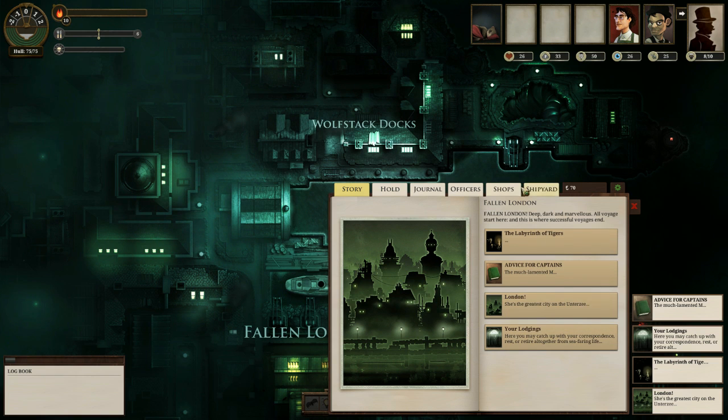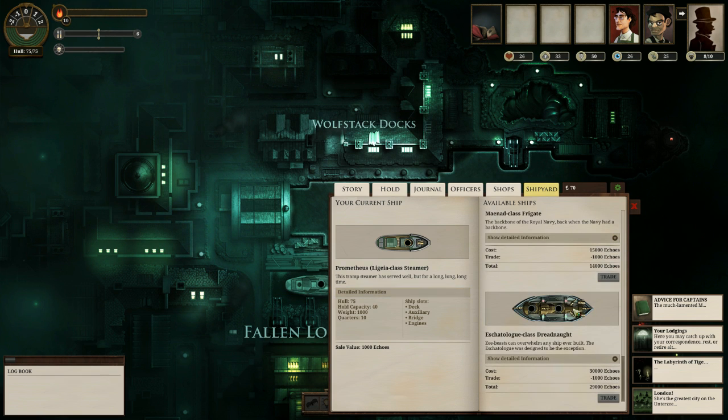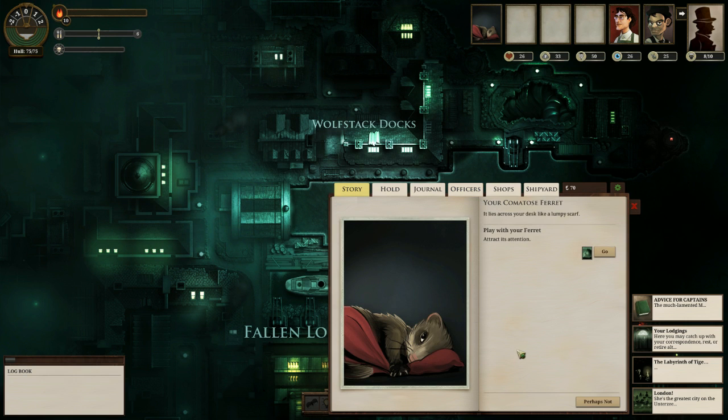You start off in London with a very basic ship — this one in particular, the Lagaia-class steamship, which has a basic deck gun and that's really about it. There are other ships you can get, all the way up to Dreadnoughts if you can afford them. You will attempt to recruit officers. I actually have started with some, because I've played through a couple of times and inherited them from my previous crew. I also have a mascot — a comatose ferret.